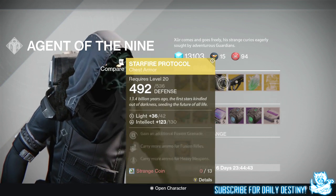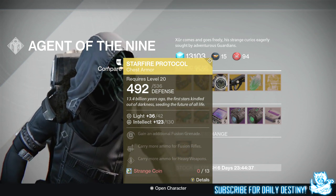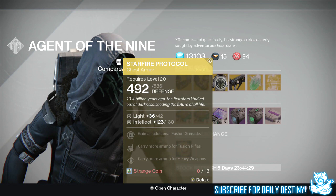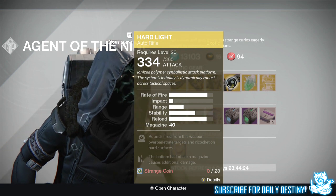For the Warlock, we have the Starfire Protocol, offering 130 Intellect and also costing 13 Strange Coins. The perks are: gain an additional Fusion Grenade, carry more ammo for Fusion Rifles, and carry more ammo for Heavy weapons.